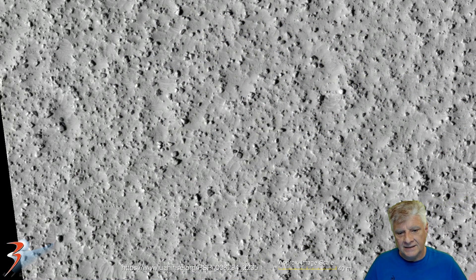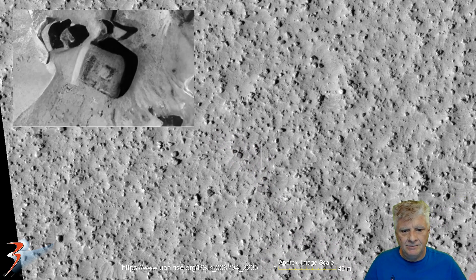To start off with, let's have a look at the strange block or slab there. You can use the scale indicator to determine how large these anomalies are. This close-up was done using Gigapixel AI. Check out the uniformity in the thickness, the right angles, and then the customary smaller protrusion in the center, or close to the center.